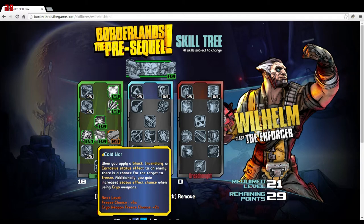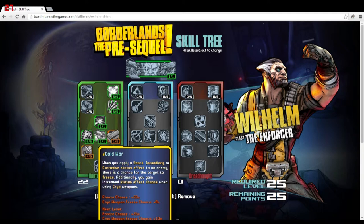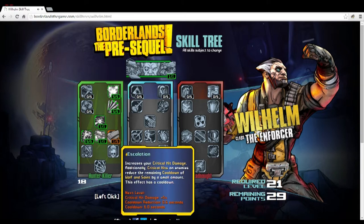Cold War gives a chance to freeze enemies when applying shock, incendiary, or corrosive status effects. Cryo weapons are being introduced for the first time in the Pre-Sequel and look like a lot of fun. At five points your freeze chance is 25% when using any other status effect, and cryo weapons deal 10% extra damage. It's a cool ability, but since it doesn't directly help Wolf and Saint, I'm going to pass on it initially.